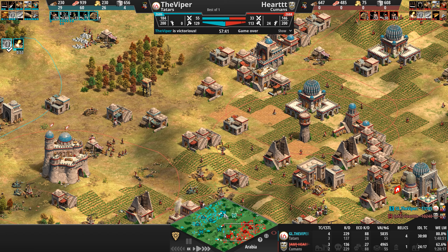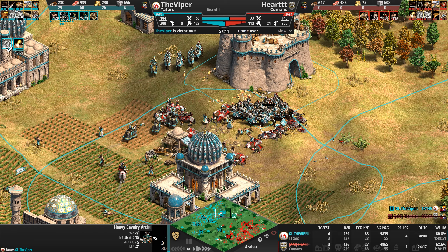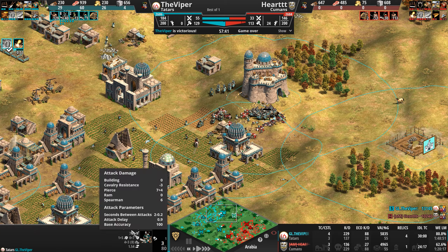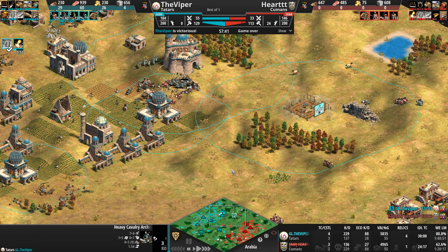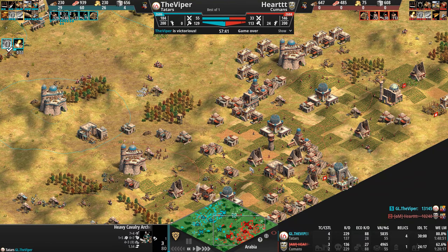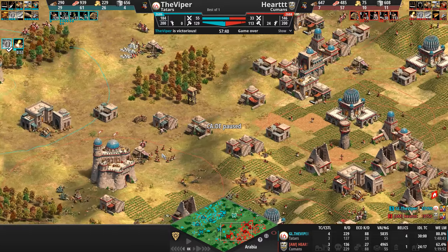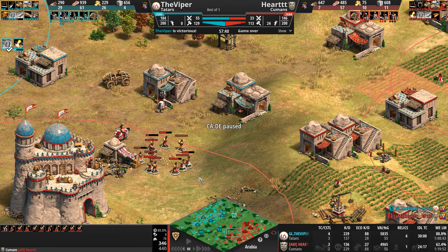And with that amazing hold — what a strange, bizarre, super fun game this was. I'm glad we got to see Paladins, fully upgraded heavy cav archers for the Tatars, Silk Armor, six melee and seven pierce armor on a cav archer — bonkers. That really insulates them from counterattacks. Unfortunately for the Cuman, he held as long as he could, blew all his resources, and has no gold left in the bank.